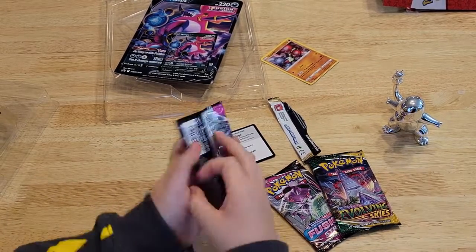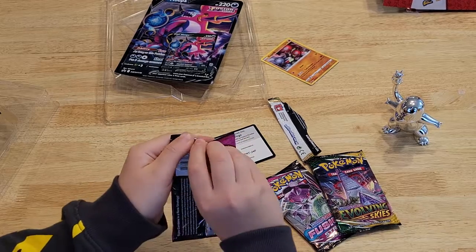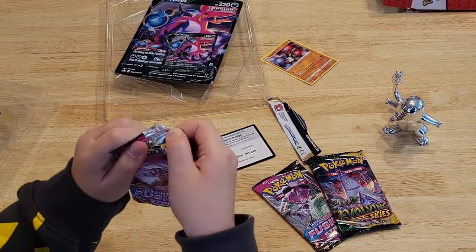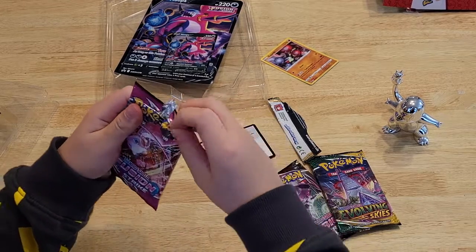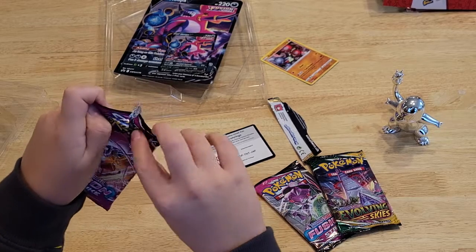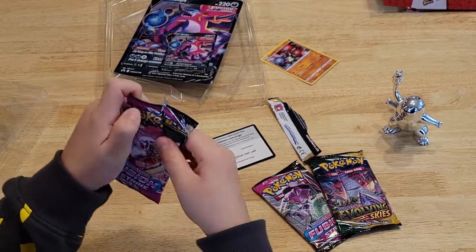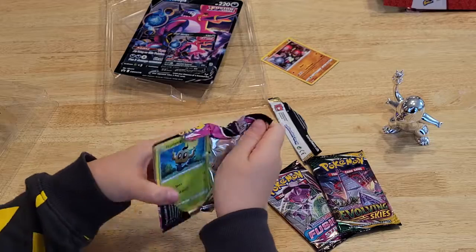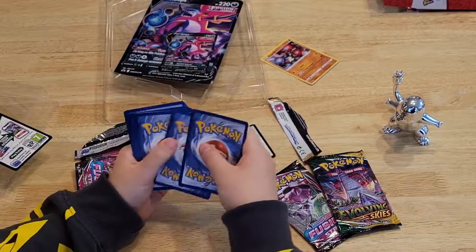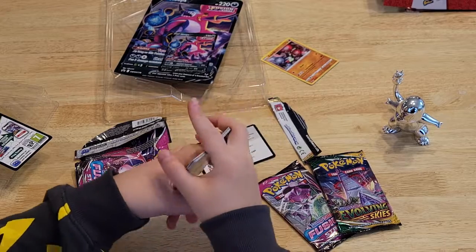Okay, next pack — Fusion Strike. It's just tearing, what a mess. There we go. We got a Black Code. Try to get something good.